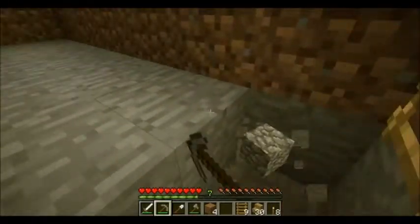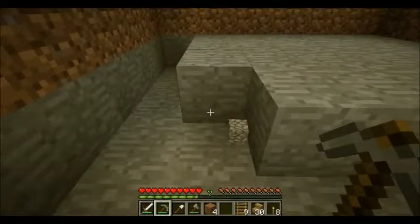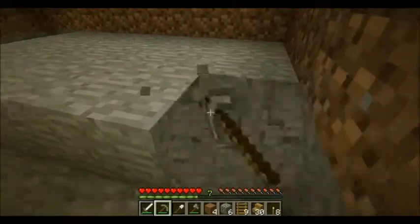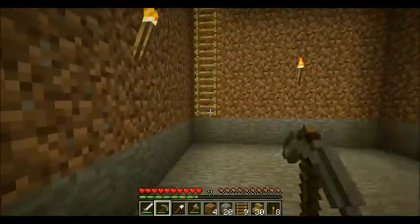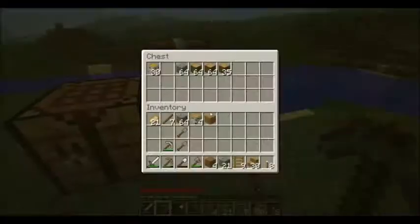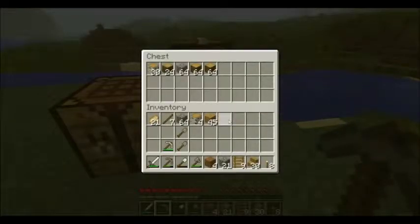The attic will be storage, because you know, attics in real life you put all your old stuff in the attic. I'm going to eat now. If you're wondering what I'm eating, I'm eating rice with kidney beans — it is my favorite, in my opinion. I think I can put the remaining cobblestone in here.